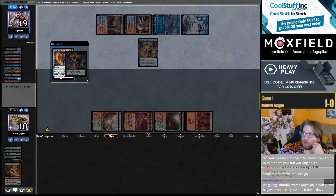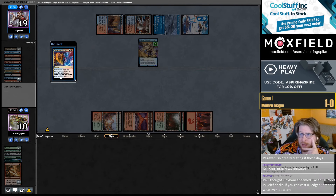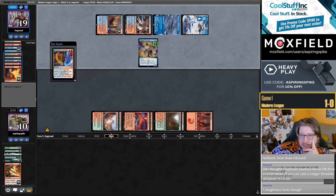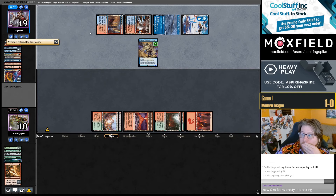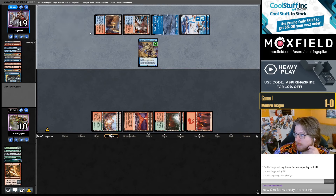I have not done a Reenact the Crime brew. A lot of people have played Reenact the Crime in a Goryo's Immaculate Cookbook deck — I think that's the obvious place. I thought it wasn't interesting to just play that same exact 75 without big updates. So I want to try a Reenact the Crime Omniscience deck — putting Omniscience into play with that card is pretty interesting. I've tried to find a cohesive list and at the moment I've failed, but I haven't completely given up.